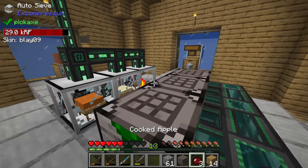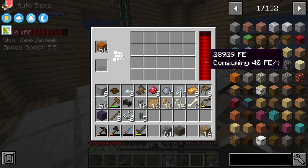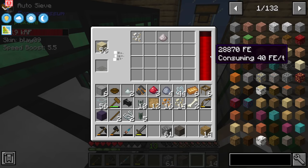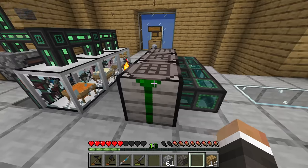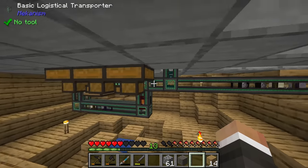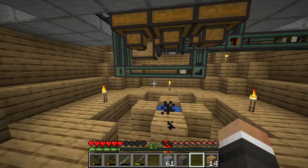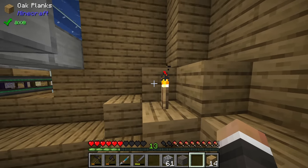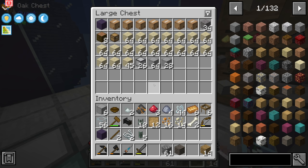Heading back inside, all three auto sieves are running at full speed. It's still not incredibly fast but over time we'll see more and more resources pile up. If we wanted to, we could even feed each one a cooked apple to really speed up the sifting rate, and even with all three eating cooked apples the power is holding steady - it might be going down ever so slightly but it seems to be holding quite nicely.